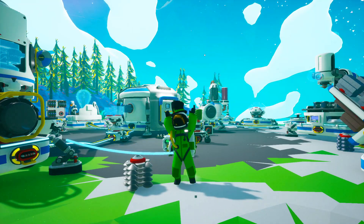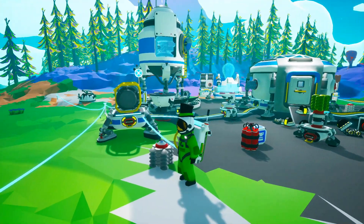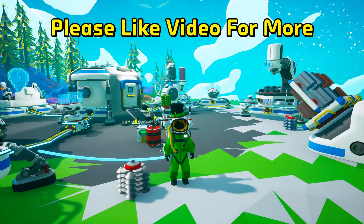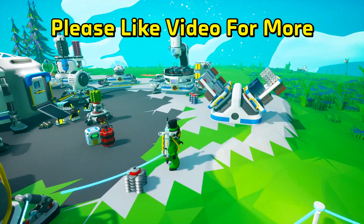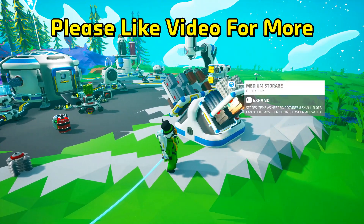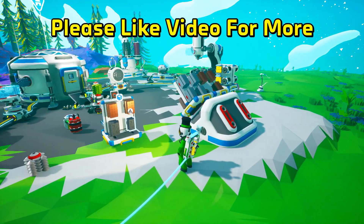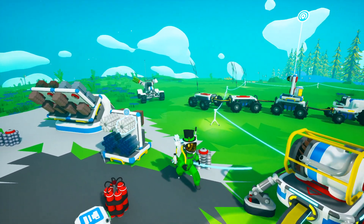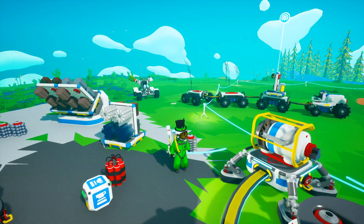Greetings and welcome back to Astroneer. So, we're still on Silva — I did not go back to Solo. I have everything that I need for Matt right here. I have two copper here, two zinc over here, and over here I got plastic and I got aluminum alloy.